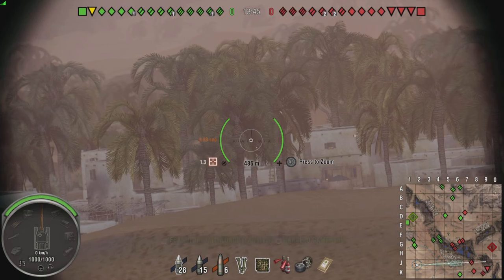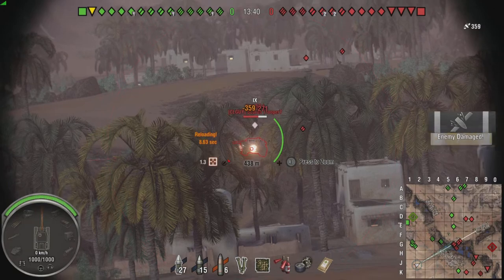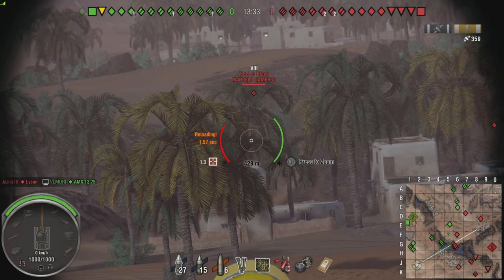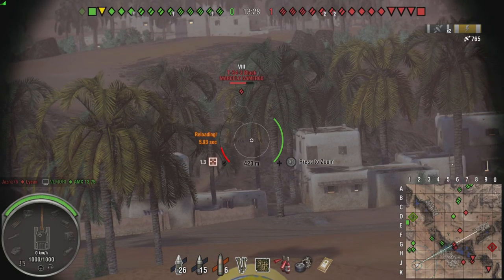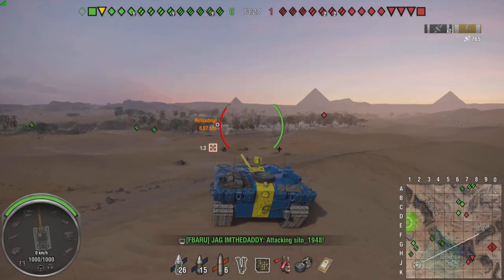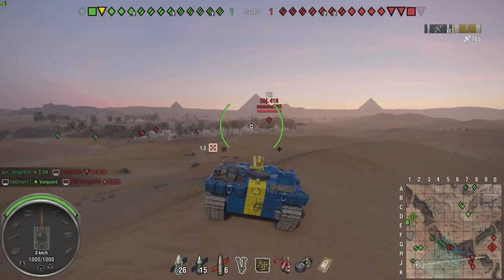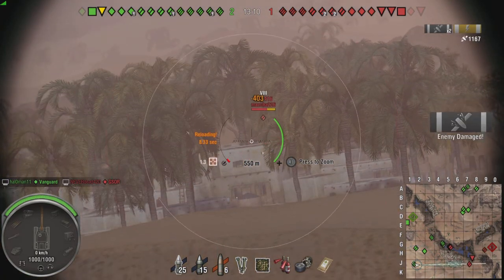It looks like a lot of the enemy are camping at their base. Luckily our team has pushed, and that's kind of how a lot of games can be won — by getting more of the map under your control than the enemy. We get a second bit of damage here, a nice hit into the T34 Black. We are lucky that no one's coming over this way from the other team.